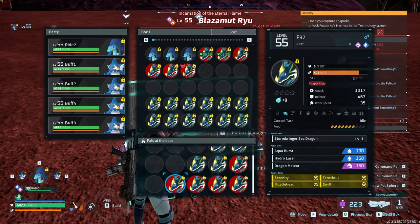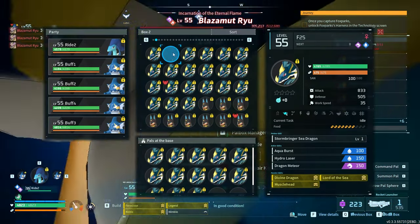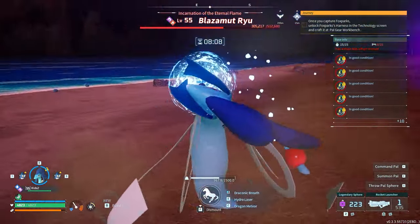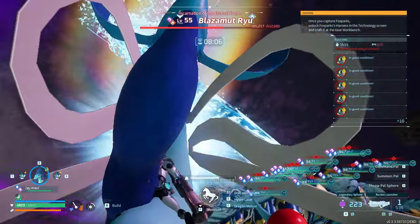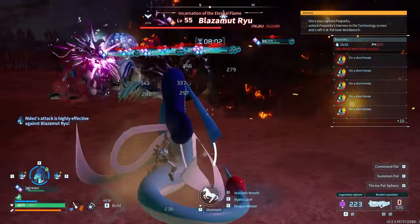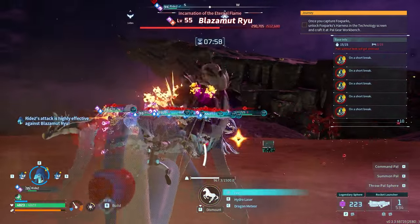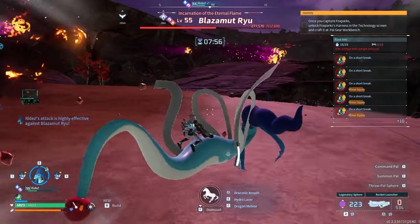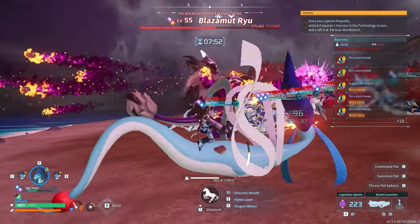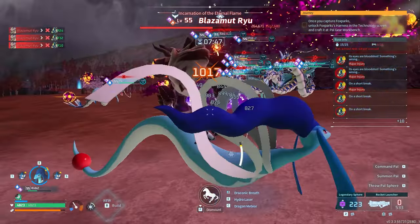I replaced my Azerobe to the second one, and I'm also going to be replacing my Jormantides. You're going to want to be doing this throughout the fight — it's very important. The time limit is terrible; you only have 10 minutes. But even more terrible is if you don't have pals out on the field. For some reason, the Blazamut will attack your pal box, and if your pal box breaks, you lose the raid. So it's important to always have pals out — make sure Blazamut has something to hit that isn't the pal box.